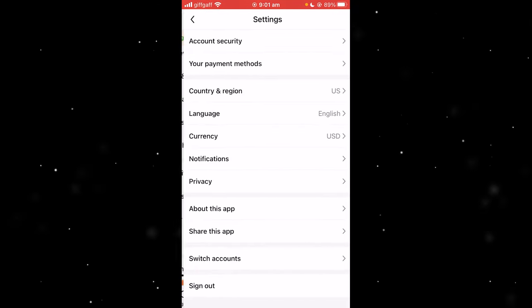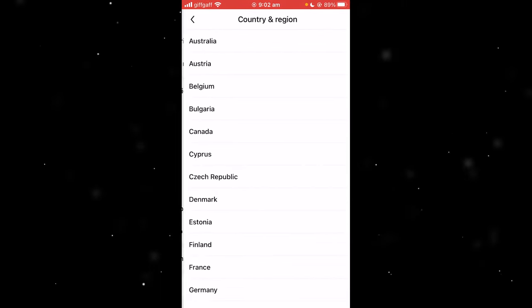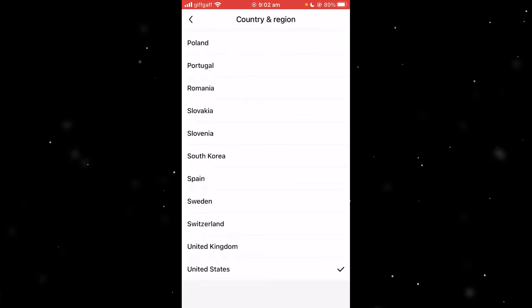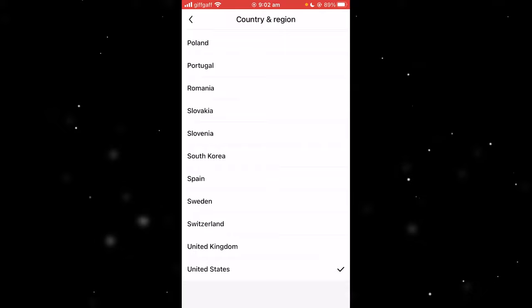So first off, click Settings and then find "Country and Region" right here. You want to make sure it's on USA. Even if you're not from the US, make sure you switch it to US or this will not work. So if you cannot see that "Earn Credits and Free Gifts" section, make sure to do this first.